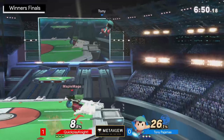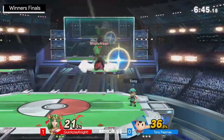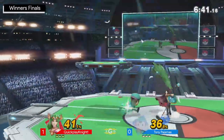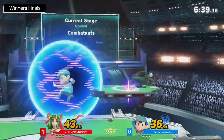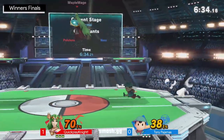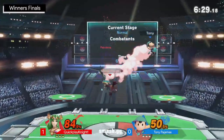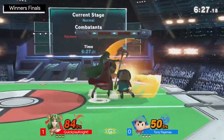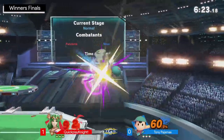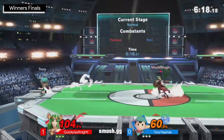That is indeed true, and already off to a strong start with these nairs — 26 to 36, continuously building up. Tony Pajamas needs to find a way to shut him down in the neutral, because that's been the biggest pitfall for him in the set thus far. He's doing fine once he gets into advantage state — he gets his percent, like right there, 70%. But getting into that advantage state has been where he's really struggling, because he's just getting kept in disadvantage by Quick Play Night. Good back air right there.